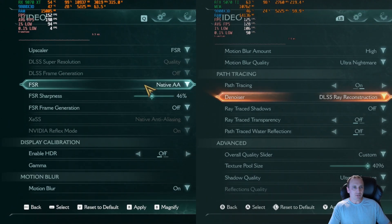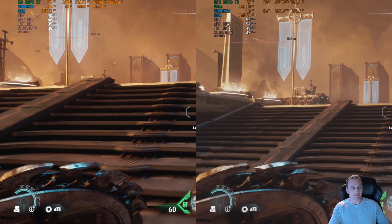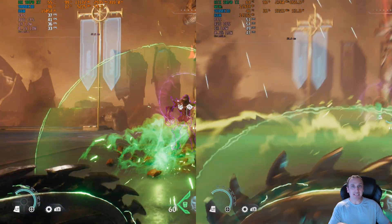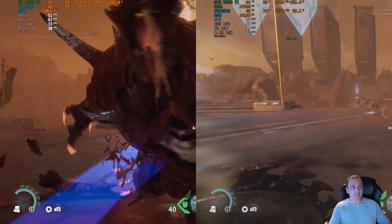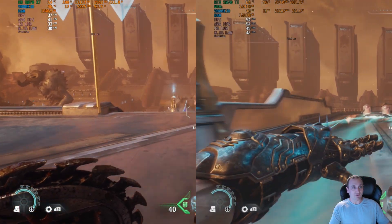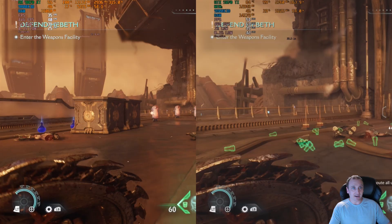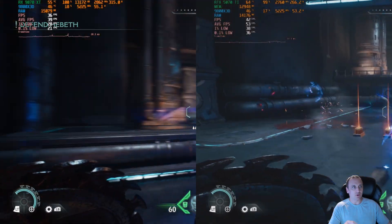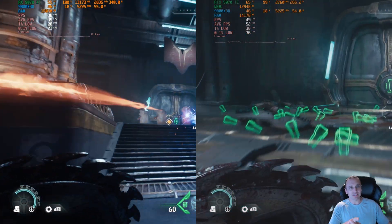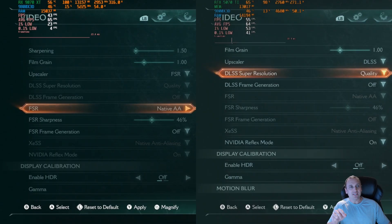Moving on, we're going to turn path tracing on and see how well it works natively. Right off the bat, things have flipped. We're going from the 9070 XT performing a little bit better than the 5070 Ti, to it not performing very well with path tracing on. We're only averaging 41 FPS, whereas the 5070 Ti is getting 54 FPS — a substantial difference. The 9070 XT's 0.1% low is dipping to 21 FPS, whereas the 5070 Ti is at 36, giving smoother gameplay.